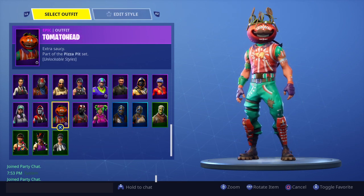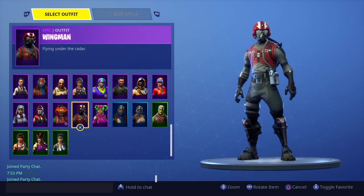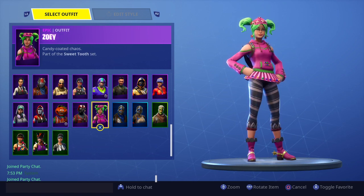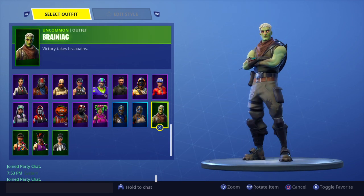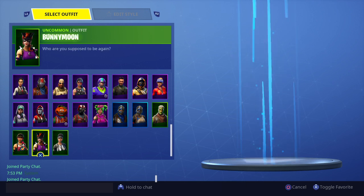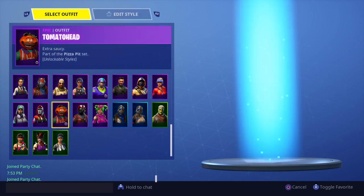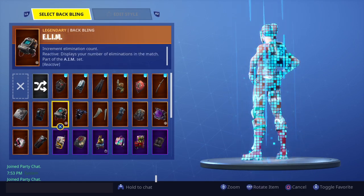Starting from last season — Technique, can't even remember when. Ace, the second starter pack. Tomato Head, got him for the challenges. Wingman — actually the second starter pack, and Ace was the third. Zoe, Blue Squire from Season 2, Royal Knight from Season 2, Brainiac from Fortnitemares. Bullseye — gone from item shop, it's a sweaty skin. Bunny Moon, a Fortnitemares skin, it's going to be rare. Whistle Warrior, also from the NFL thing. That's all my skins.